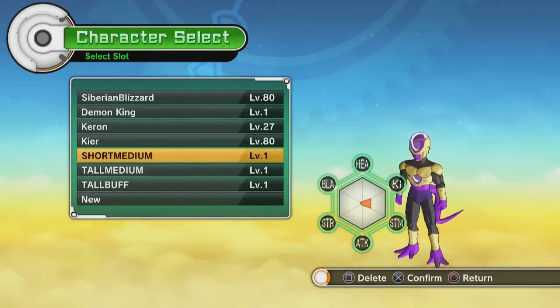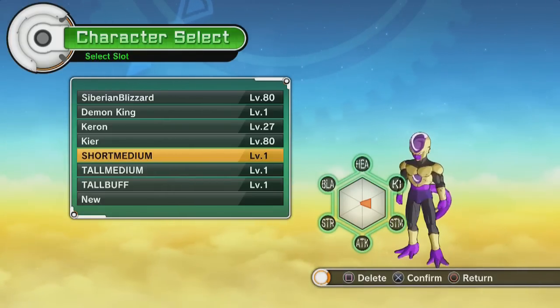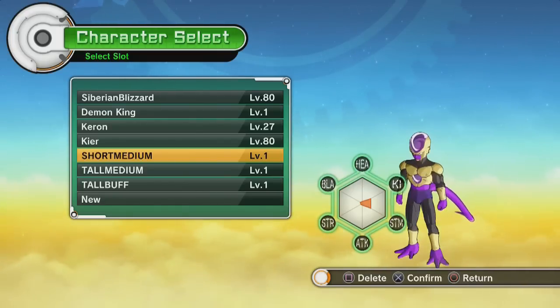Kieron here with PressB Gaming. Today's video will be about Dragon Ball Xenoverse. There has been some confusion about whether the height and weight options affect the stats of your character, so today I'm going to show you that they actually do.